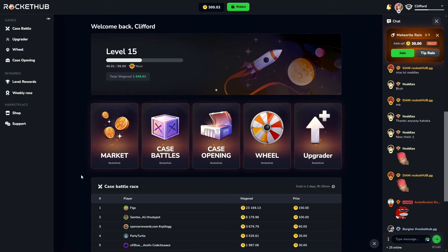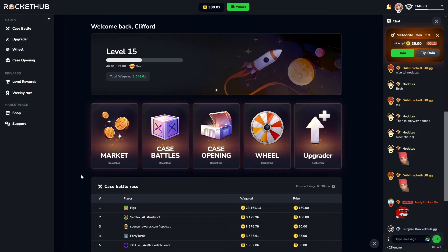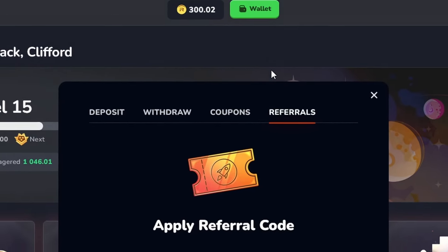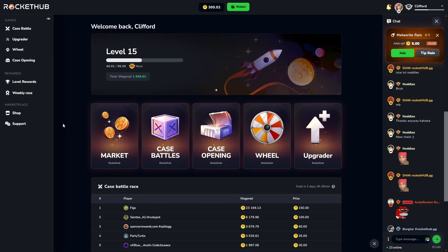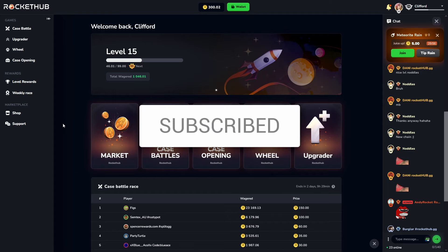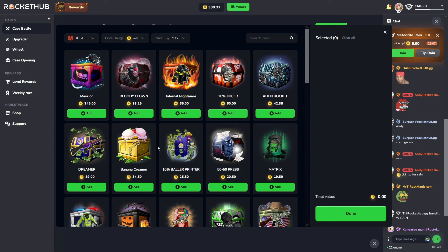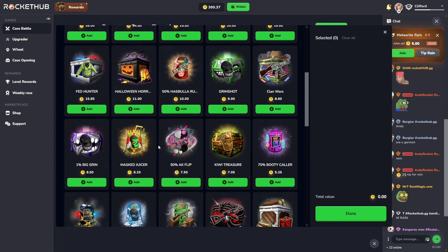Welcome to another video on the channel, hopping on to rockethub.gg for yet another video. Today as always, 300 in the balance sponsored by the site. If you want to check it out for free, go to wallet referrals and type in the code 'clifford' for some free juice on the site — it really helps me out. Be sure to drop a like, sub, comment down below, and join the Discord for giveaways.